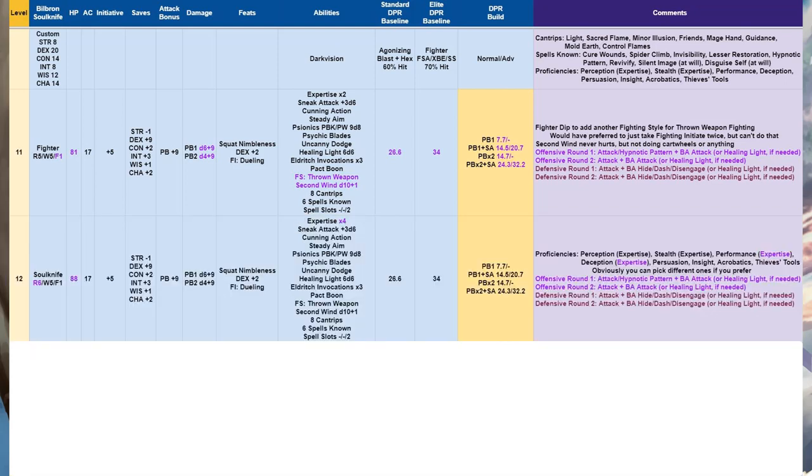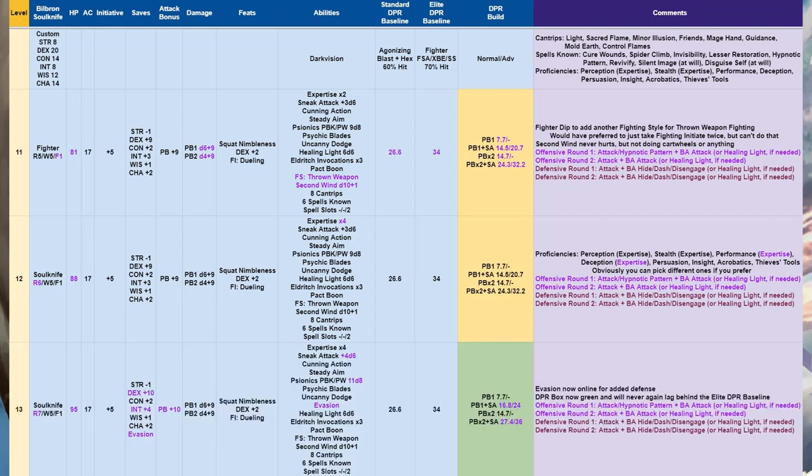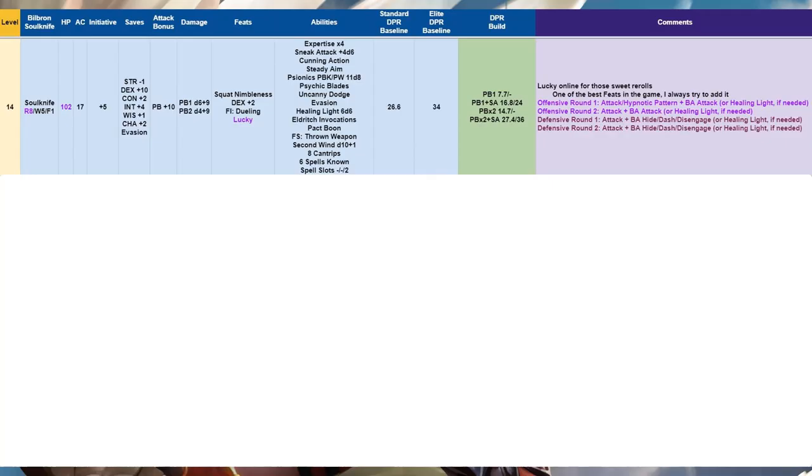At level 12 we add another Rogue level — Rogue 6 — to add Expertise ×4. We're adding expertise to Performance and Deception, though you can pick different ones. At level 13 we add another Rogue level and Evasion comes online, bumping our defense and sneak attack, which pushes our DPR box to green. At level 14 we add another Rogue level and get another ASI — Lucky is online for those sweet rerolls, one of the best feats in the game.